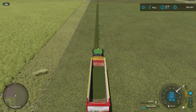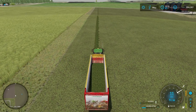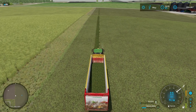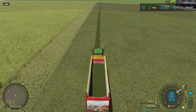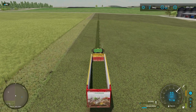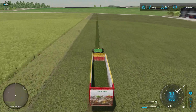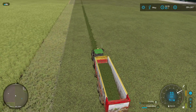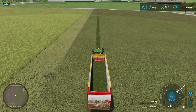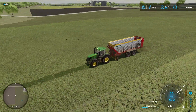We've mowed the grass, we've windrowed, and we've just about finished with our foraging - just need to get to the end of this line. We started the two grass fields at 8am. Time is set on one times speed, so it's real time, and that's taken 4 hours and 20 minutes real time, just basically driving the forage wagon up and down. AI workers did the mowing and the windrowing.